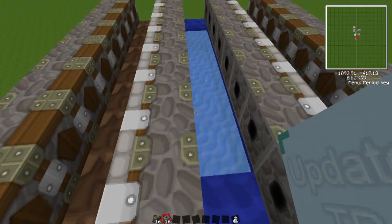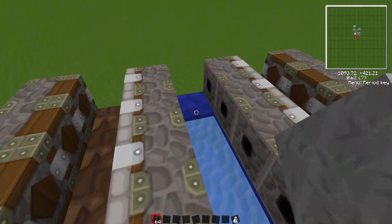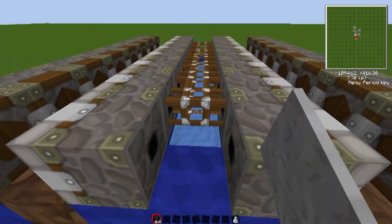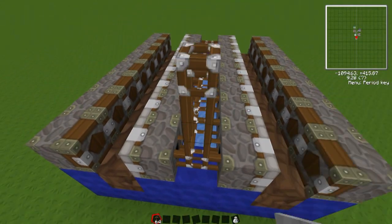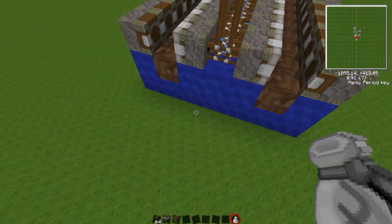Now I'm going to place the pneumatic tubes inside the middle, and this is your output. You can output to a chest or a long tube to take it to some other sorting facility far away.